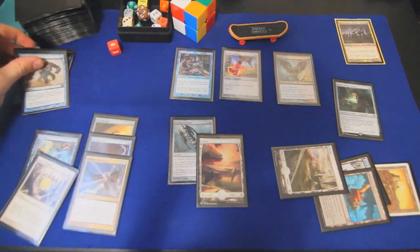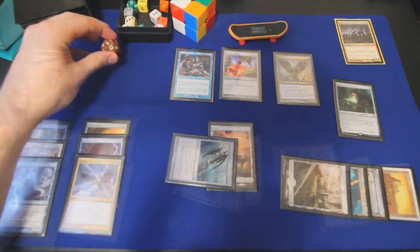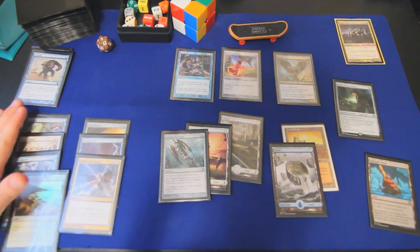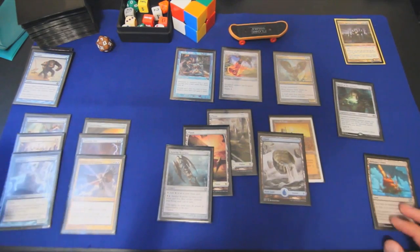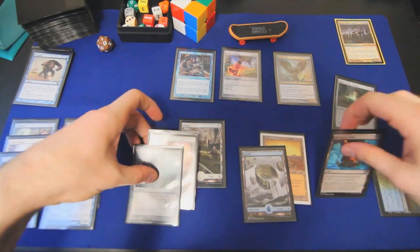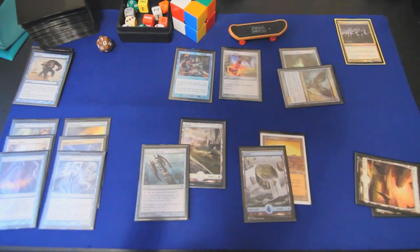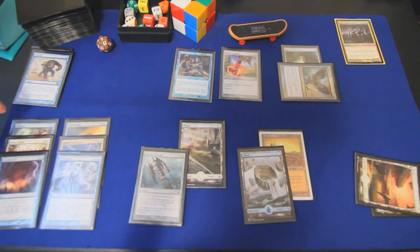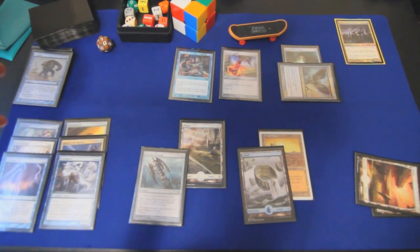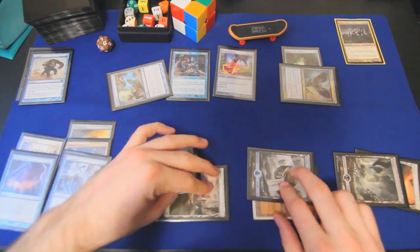Let's say we fire off the Pongify, and as a consolation they don't pay one and we get a Sturmgeist. Turn seven: we draw a land — it gains us life — and we'll gain our third life for turn. We can pay two mana to equip our Baleful Strix with Sword of the Animist, swing in to ramp once off this trigger, and still have four mana up — enough to Aetherize or Dawn Charm or Cyclonic Rift. So we'll ramp once here, grab a Swamp. An opponent tries to attack us while our blocker is tapped and we're going to Aetherize all their stuff.